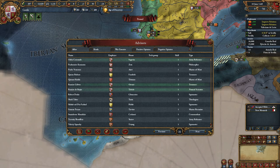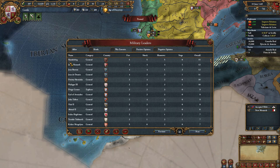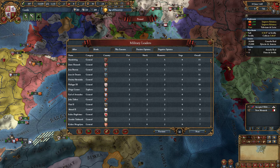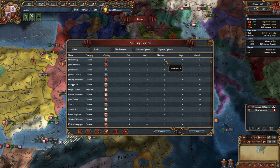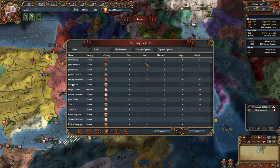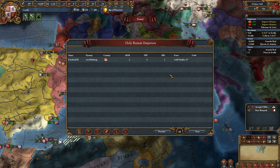The advisors page shows all advisors in the game that are picked by a nation. Military leaders - overall you can see that Skanderbeg from Albania is the best leader at the start of the game. If you play as Albania, which is a very hard start because the Ottomans will normally kill you, you have a five fire, five shock, and five maneuver skilled general. At the start of the game you need shock pips.